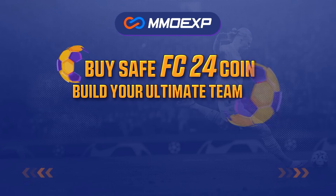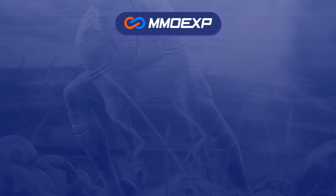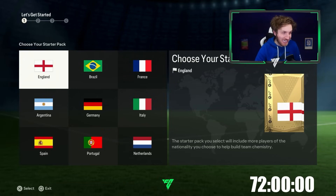For cheap and fast reliable FC24 coins, check out MMOEXP — the link is down below. Use the code MATTHD to get 5% off all of your orders. 72 hours on the clock, let's begin.